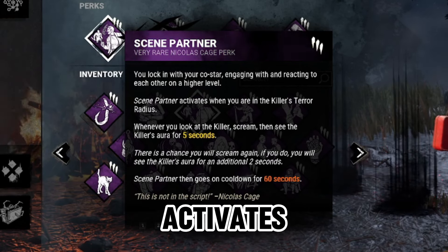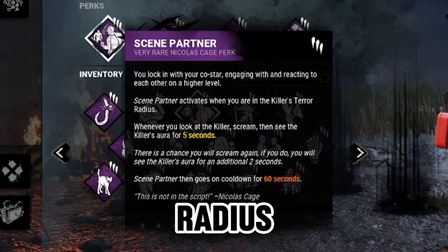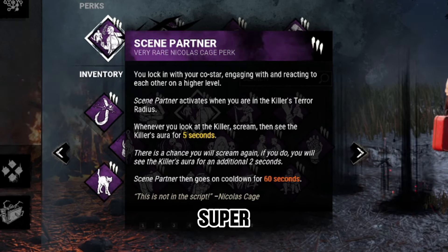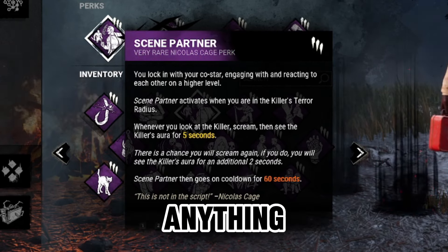For the first perk we have Scene Partner. Scene Partner activates when you are in the killer's terror radius. Whenever you look at the killer, you scream and then see the killer's aura for five seconds. This is super straightforward — you don't really need to do anything here, it will activate on its own.